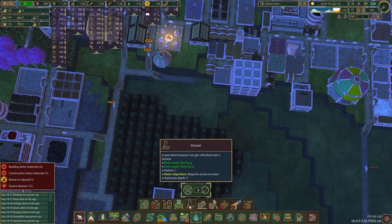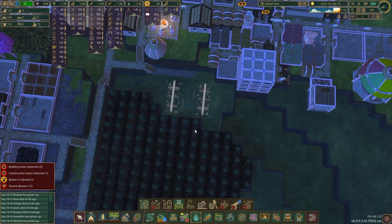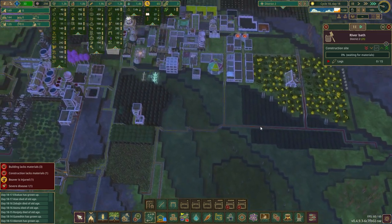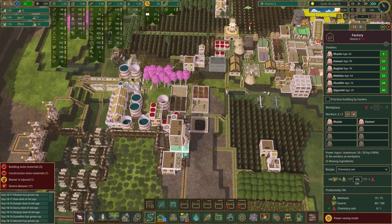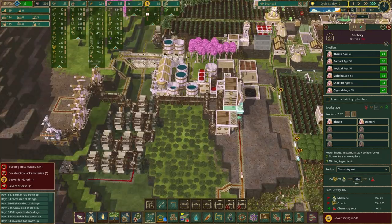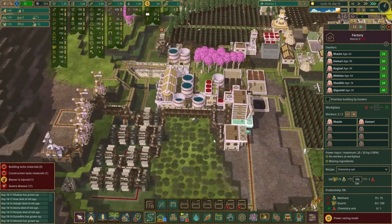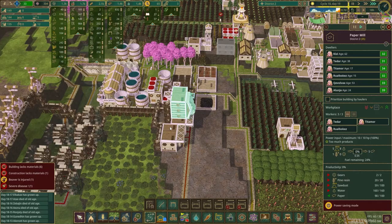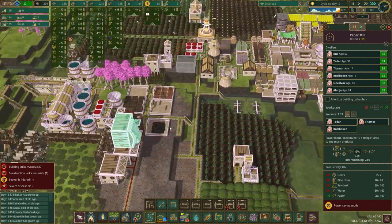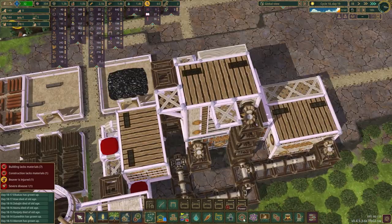Oh it's four wide, I thought it was three - I could have checked that first. Not shower, just that guy and that guy. Just made the chemistry set. Power saving mode - interesting, maybe because it's just gathering materials and not actually using it yet. This is creating paper, but I think I don't really have a big use for paper.